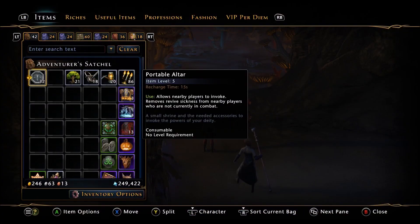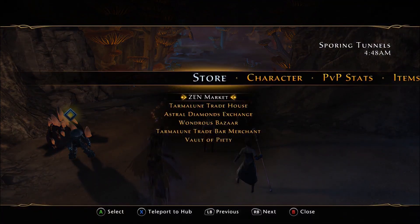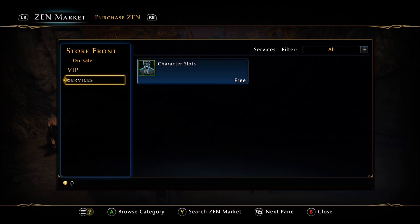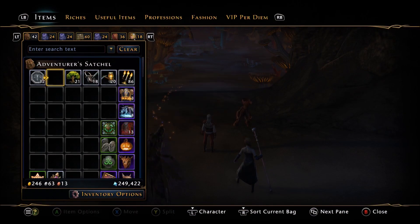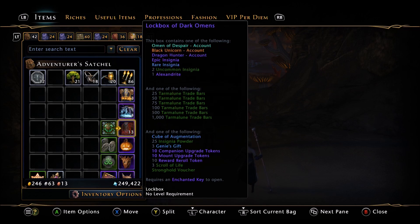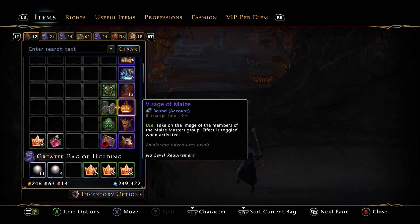They gave you portable altars. Keep in mind that VIP does not exist on PC preview — let's see if that applies here too. There's no Zen Market on PC preview either, but on Xbox there actually is a Zen Market and VIP, which is good. You can get character slots here. Now let's look at the gear: portable altars, random kits, lock boxes — a Reconnaissance Lock Box, a Stealth Lock Box, Lock Box of Dark Omens, one Enchanting Stone Rank 3, one Preservation Ward.